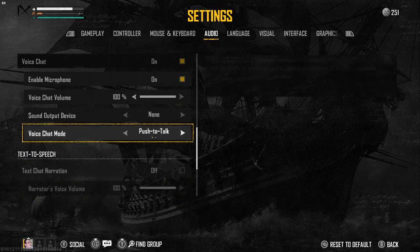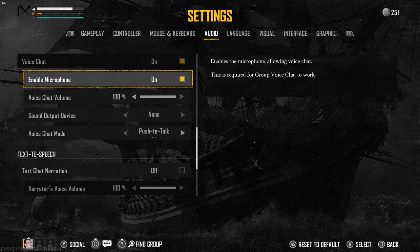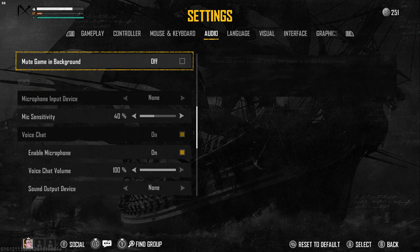For instance, we can change the voice chat mode, so we can enable push to talk, we can use the open mic, we can enable and disable our microphone. So if you prefer not to use the voice chat, then that's completely fine — you can disable your microphone or disable the voice chat completely.